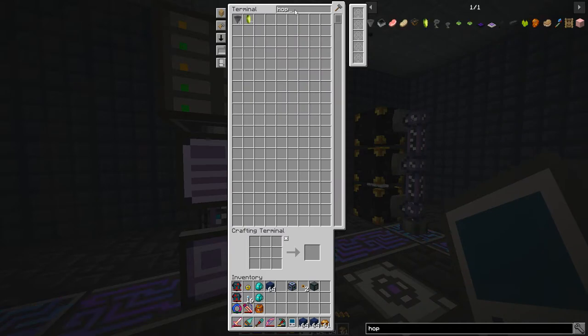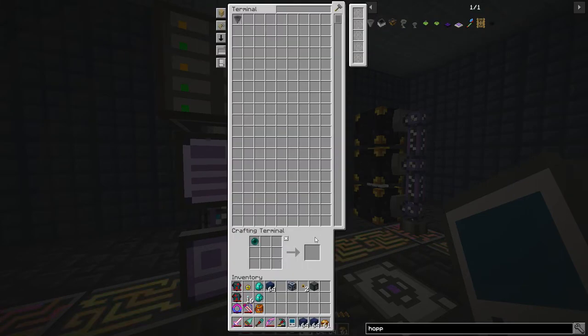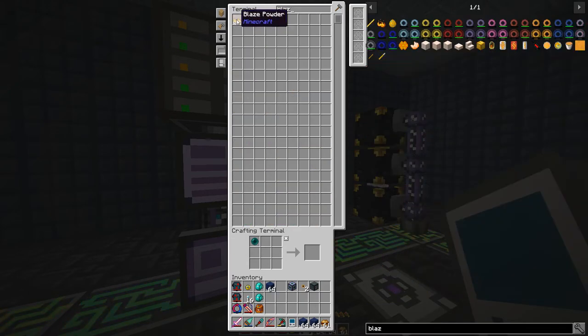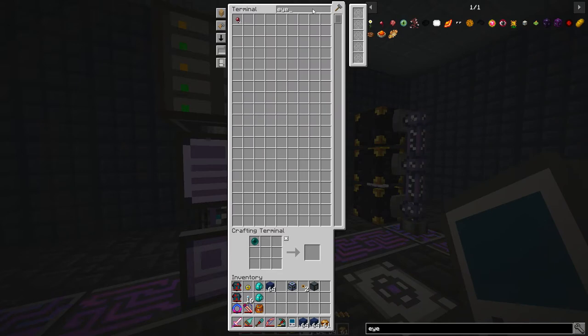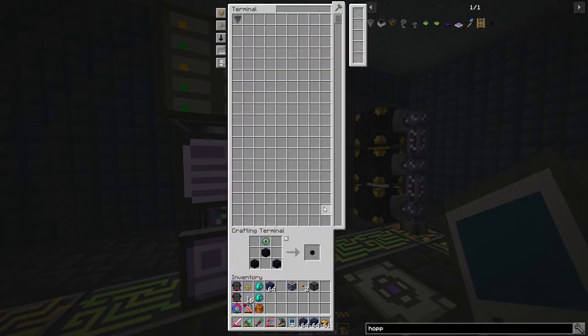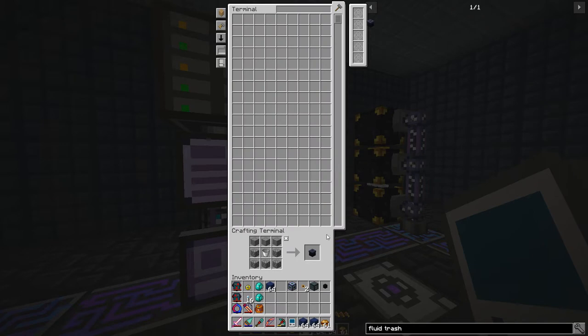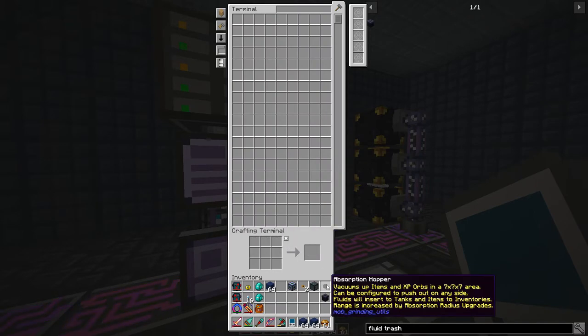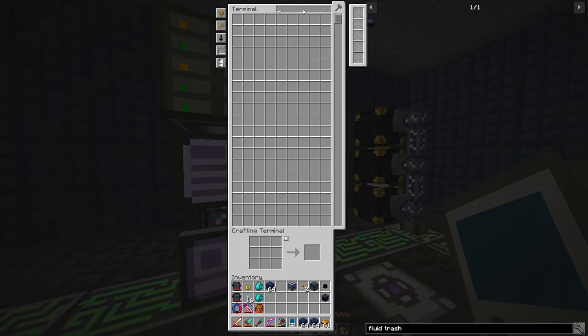How about a hopper of some form? We've got this absorption hopper - yes, I want this one. We don't have the eye of ender, so let's grab some blaze powder and make some. Then make the eye of ender, and then the hopper. How about a fluid trash can? We're going to need that because the absorption hopper will grab our items and the XP from the wither, but we're just going to throw the XP away. If you're on a server, you need to keep in mind everything that your farms generate, and that includes XP orbs.